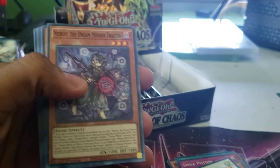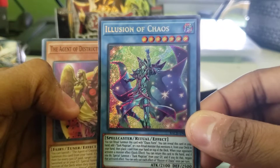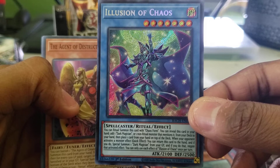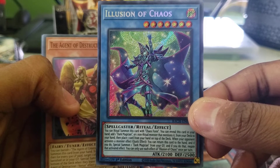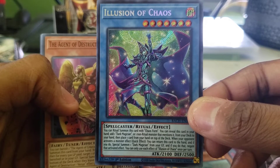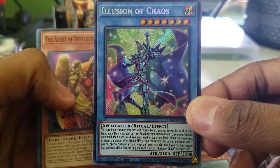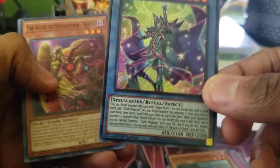Another Siren, another shot — and my secret is Illusion of Chaos! You can ritual summon this card with Chaos Form. You can reveal this card in your hand and add one Dark Magician or a ritual spell that mentions it from your deck to your hand, then place one card from your hand on top of the deck. When your opponent activates a monster effect, you can return this card to the hand, and if you do, special summon one Dark Magician from your graveyard and negate the activation. You can only use this effect once per turn. So that's my secret — Illusion of Chaos.